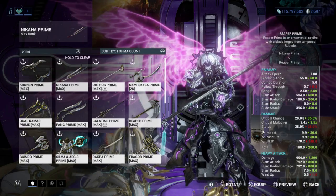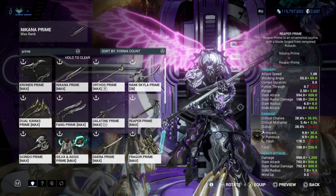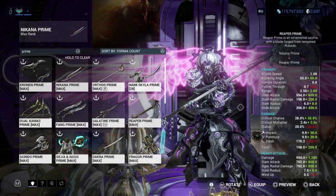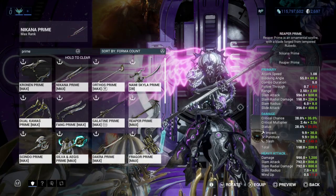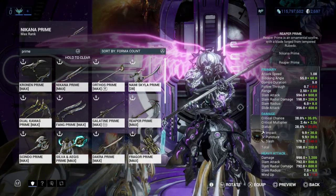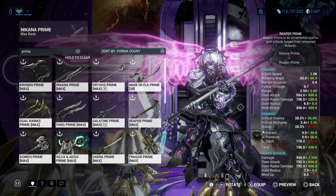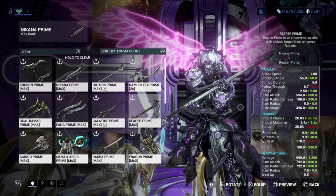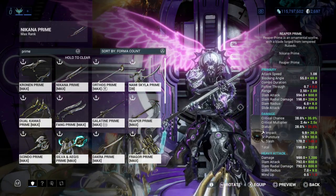I also have to give credit to Reaper Prime, because it does a lot of great damage. It has a 1.08 attack speed, around the same as Nikana Prime. Since I showed you how to get Berserker Fury, you'll be able to increase that attack speed, so you don't have to worry about the weapon feeling slow.